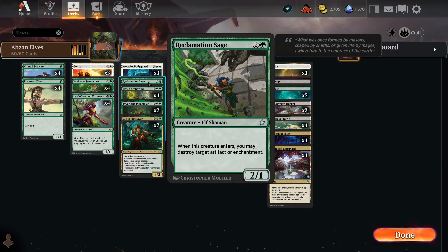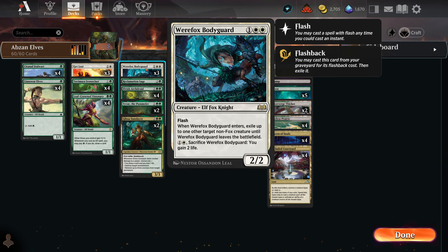There is one copy of Reclamation Sage in here, mainly because when it enters, you can destroy a target artifact or enchantment — just nice, good cost. And then Werefox Bodyguard, which is indeed an elf, which is awesome, but also serves as removal.